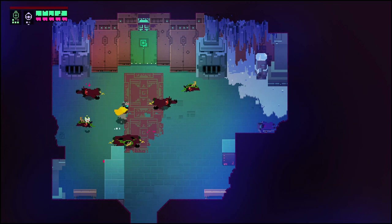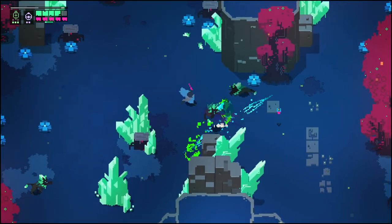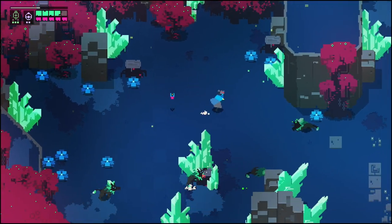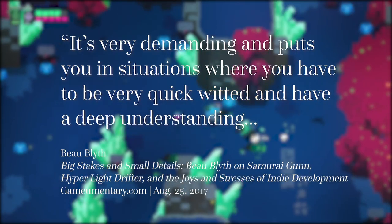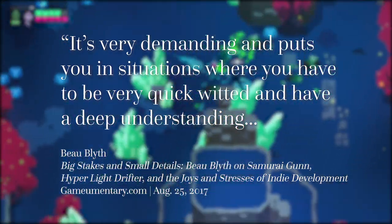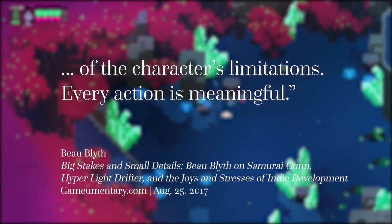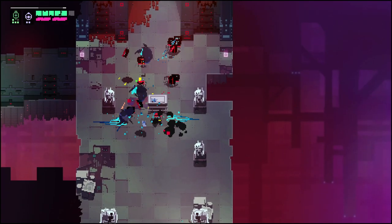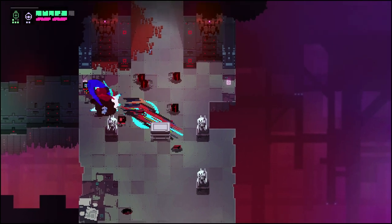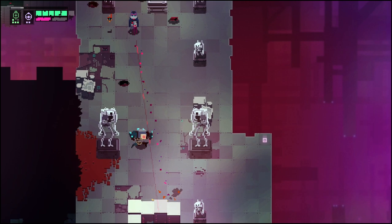I spoke a few years back to Bo Blythe, one of the programmers and animators on Hyper Light Drifter, and he had this to say about the game's combat: "It's very demanding and puts you in situations where you have to be very quick-witted and have a deep understanding of the character's limitations. Every action is meaningful." And that is definitely true, even as you collect new abilities and upgrades for your weapons.